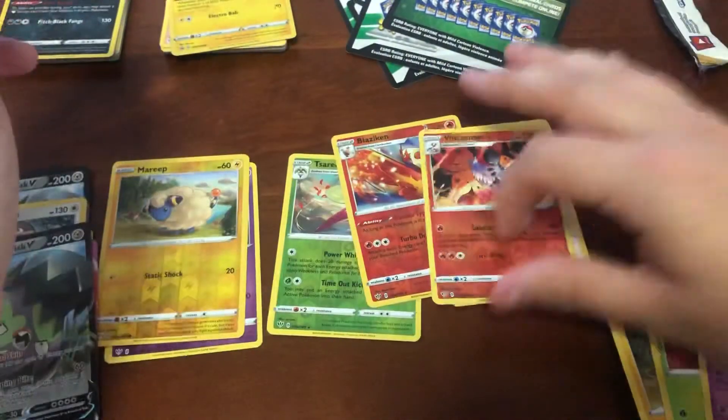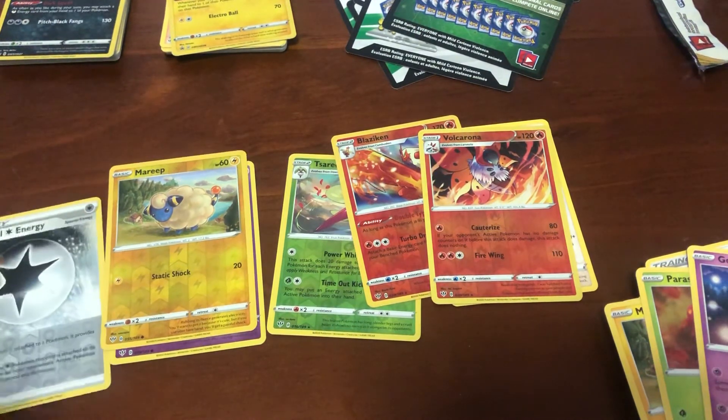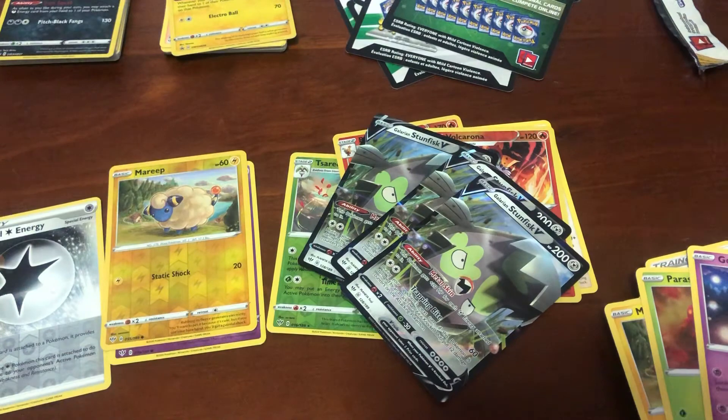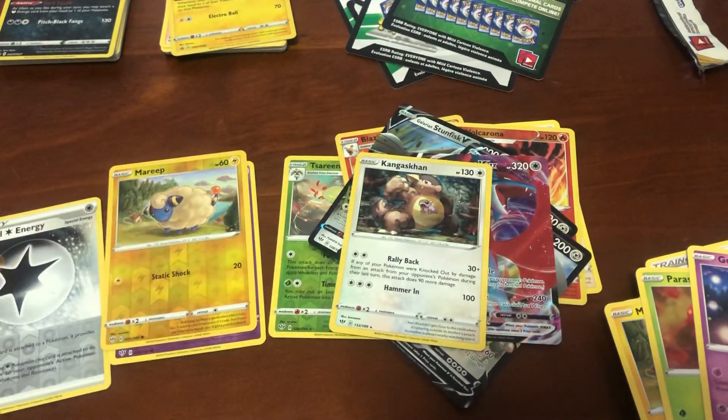Maybe next time we get lucky with the Charizard VMAX. We'll go over the huge pulls today: three Stunfisk V, a Salamence VMAX, and the Kangaskhan Rare. Cheers guys, thank you so much. Don't forget to like the video, subscribe, and keep supporting the channel. Everyttcg@gmail.com for Pokemon codes. I'll chat to you all very soon. Peace.